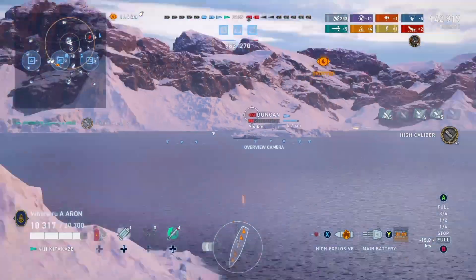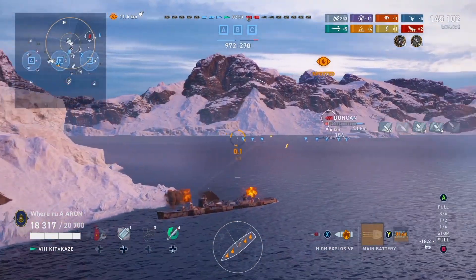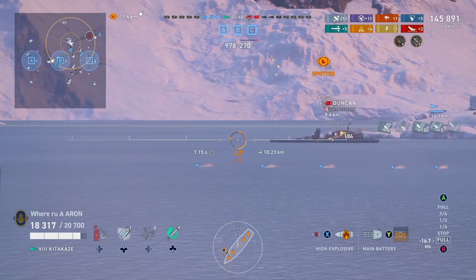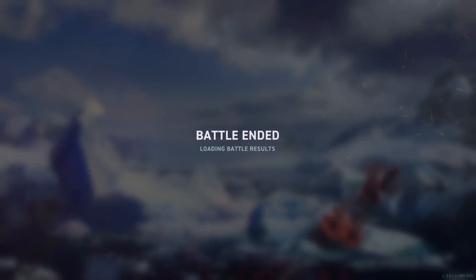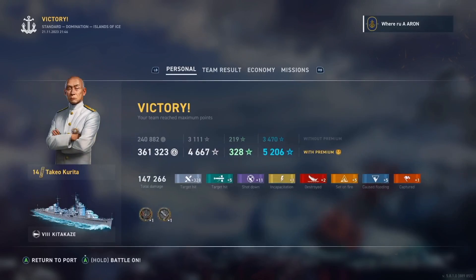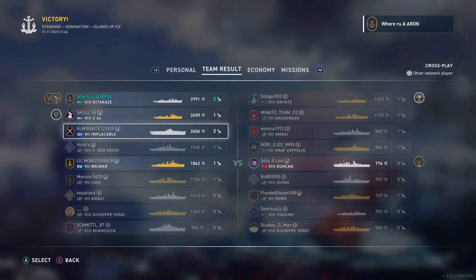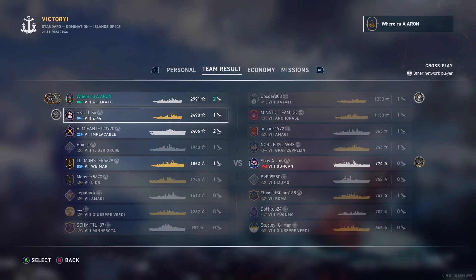Multitasking is a huge skill as we take the ultimate medal in the High Caliber. Dodging those planes, dodging potential salvos from battleships, and thinking about destroyers is all part of your job in a destroyer — it's a very difficult role. Some people get a full concealment Shima and think they are super skillful sneaking behind enemy lines, but going up against people who know what they're doing, that play will be stopped very quickly. Multitasking, damage output, and risk assessment are basically your highest priority in a destroyer.